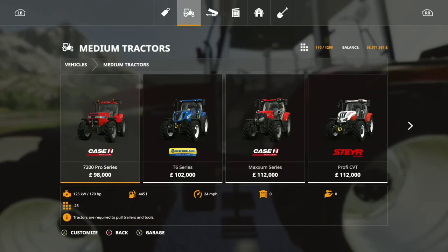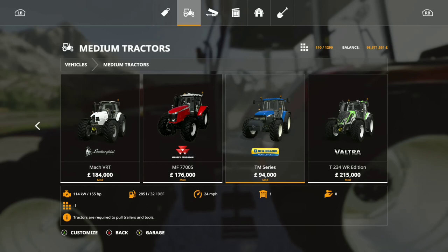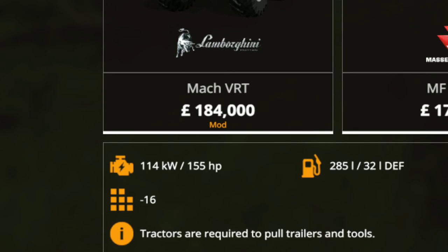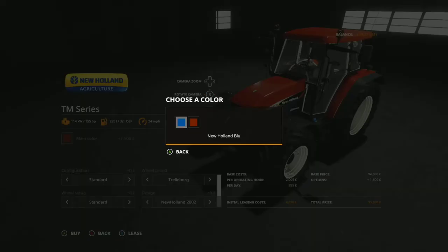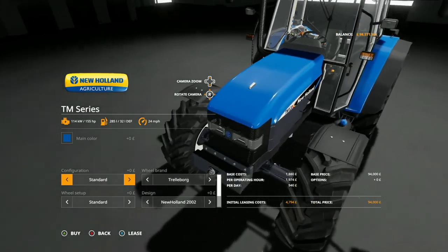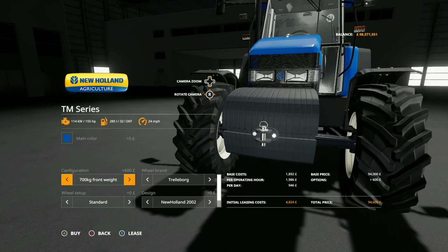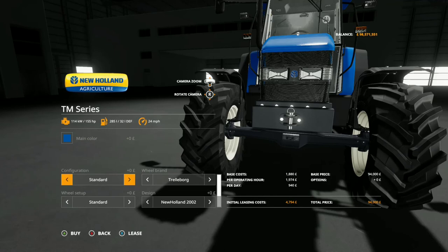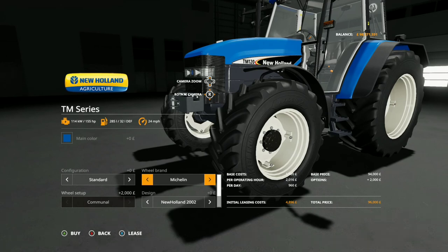Let's look in the shop then — medium tractors. 94,000 to buy with a slot count of 16. Options are: change the main colour from blue to red. Configuration standard. 700kg front weight or a front linkage. Wheel brand: Trelleborgs or Michelin.